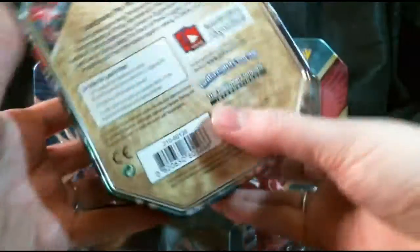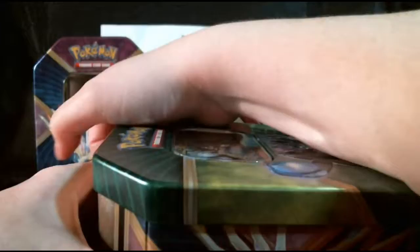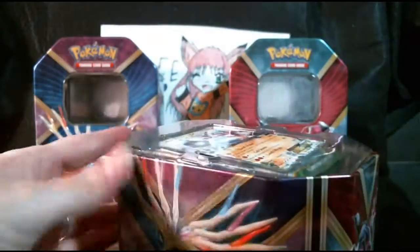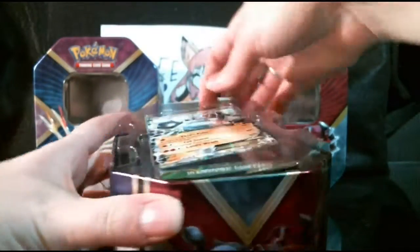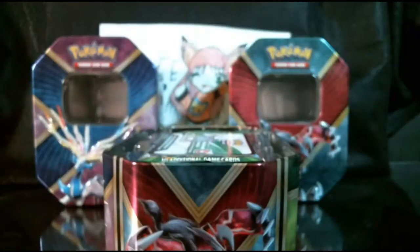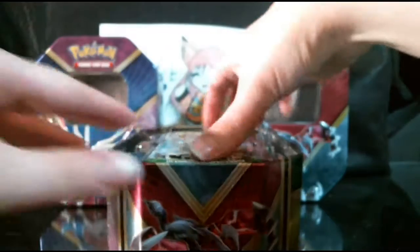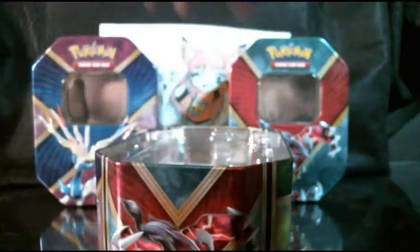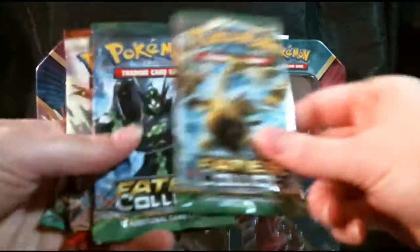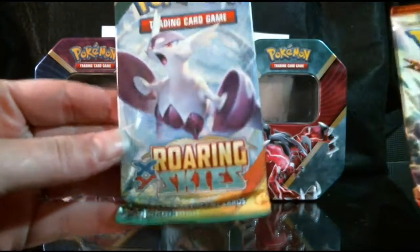The back's just got your traditional logo, and the back's got a bunch of different information on it — go ahead and pause and read if you want. And, as per the other 10s, each one comes with their respective promo card, this one having the Zygarde EX. Each one comes with a code to get that promo card online.